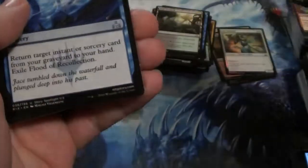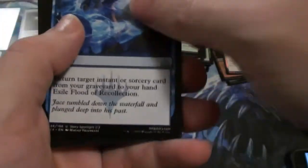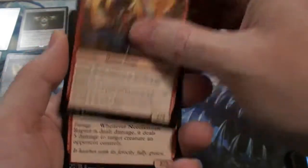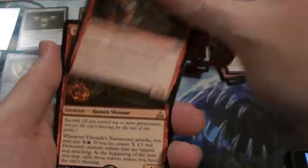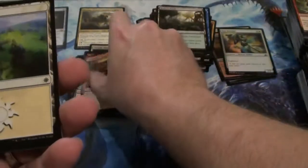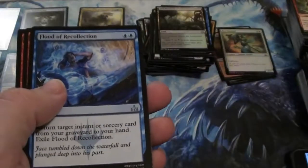That's how it's supposed to work every time. Flood of Recollection, Storm Fleet Swashbuckler, Raptor Summoner, Foul Orchard — come on man. I ain't got — I guess I got a foil rare but there aren't a lot of foils in here. I did get a foil land. It's just a basic one.